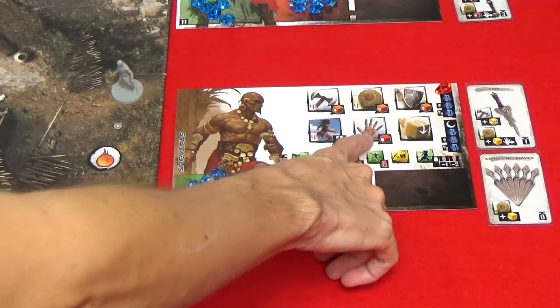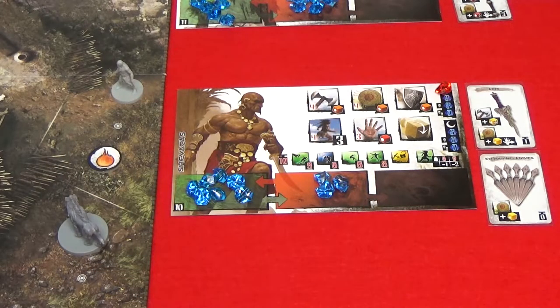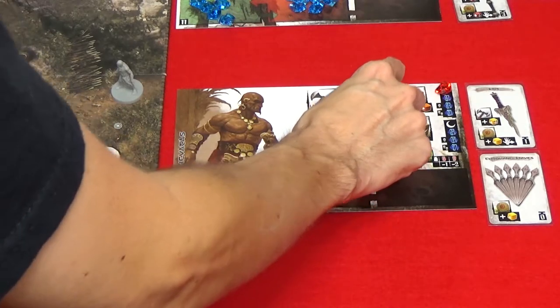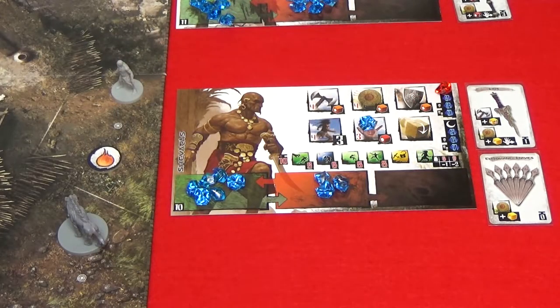Now I'll go over the manipulation action. You can use the manipulation action to do simple or complex manipulations. To perform a simple manipulation, take one gem from your reserve zone and place it on the manipulation space. You don't need to roll any dice for a simple manipulation. Simple manipulations allow you to pick up, give, take, or catch an object. Objects include item and equipment cards as well as anything specified in the scenario.